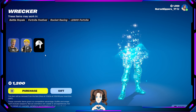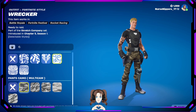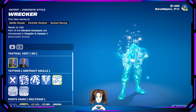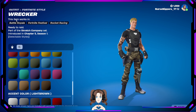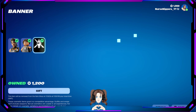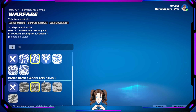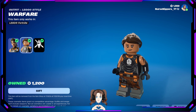Wrecker and Warfare are back as well. Wrecker — of course all the selectable styles: take the vest off, change the camo, change the tattoos, change the colors of the vest, the pants and stuff. There he is and you get a banner. For Warfare you get this banner — she has all the same different selectable things. And there is her Lego version.